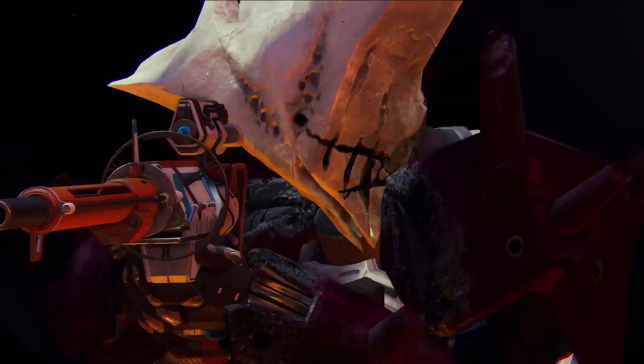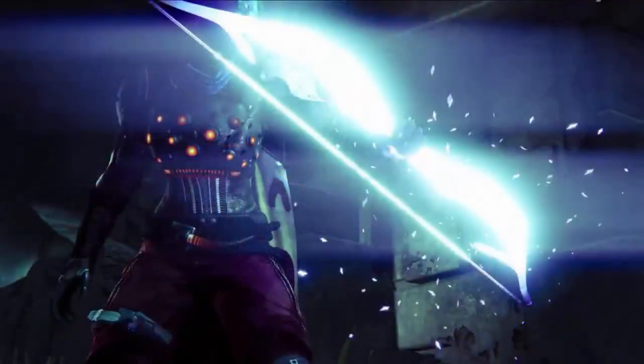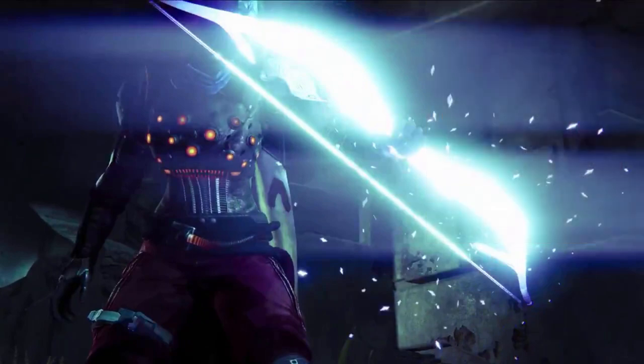Here we can see a Hunter just starting to wield the void bow, but of particular interest is the chest piece. It looks very similar to an exotic Hunter armor piece we've seen before but probably never used because it was garbage — the ATS/War-Mind 8. This thing is genuinely the worst exotic in the game: it improves the zoom on your Golden Gun, which can be good or bad, and while you could get a fourth Golden Gun shot, in PvE there's no reason to use it over Celestial Nighthawk. The alternative is that this is the Year 2 version of Lucky Raspberry, but I feel like it's just a new exotic altogether.